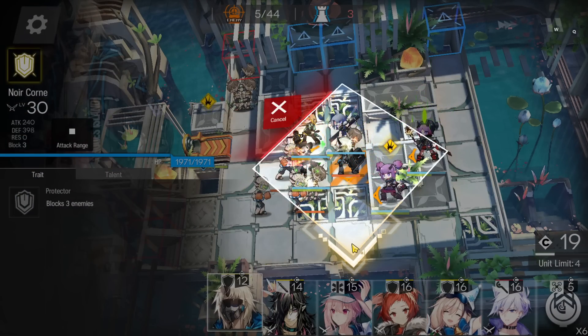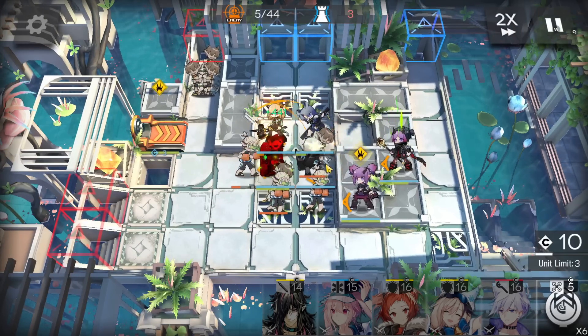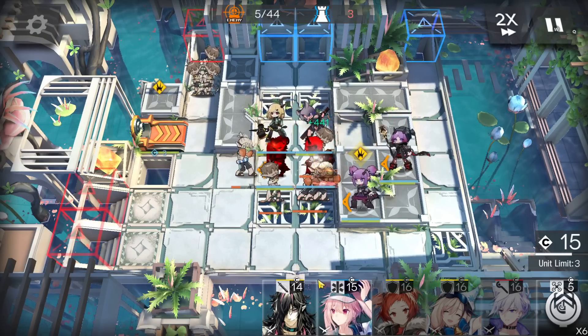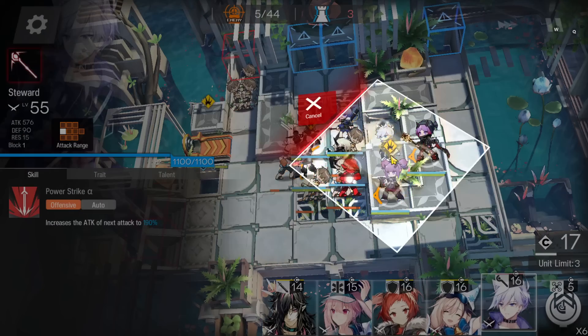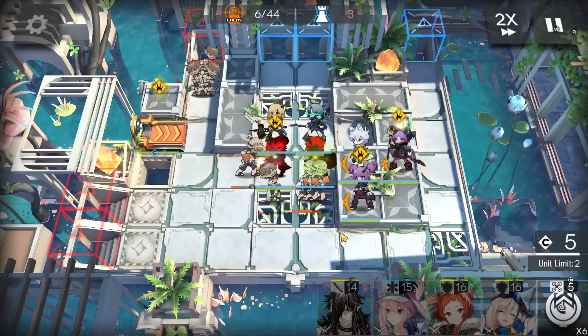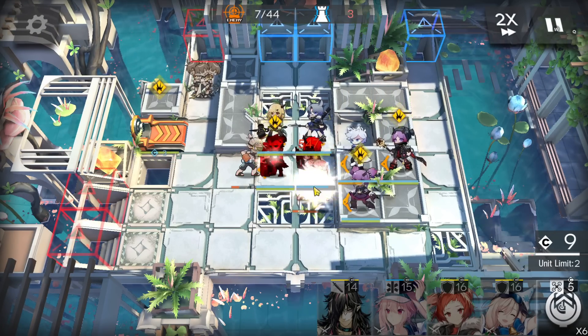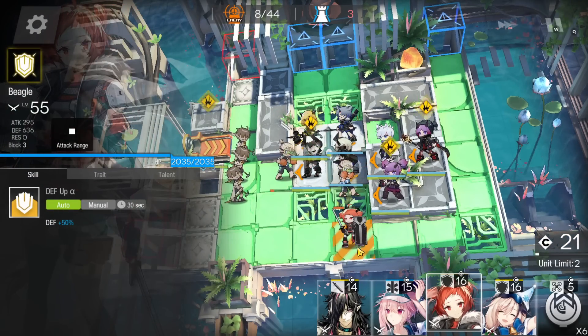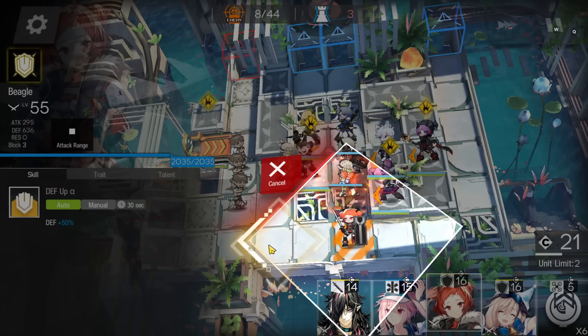We're going to retreat this defender later because the vanguard can only block two enemies and there are two pugilists going up. Deploy the single target caster here facing the left side to help kill enemies. After you manage to kill these two pugilists, you can retreat this defender and deploy another defender here on the bottom side.